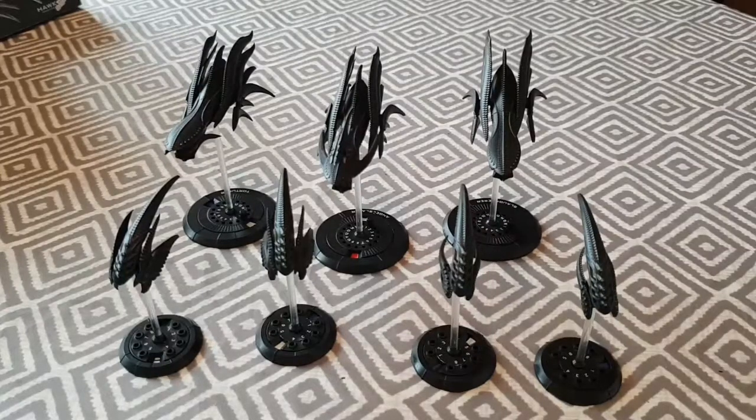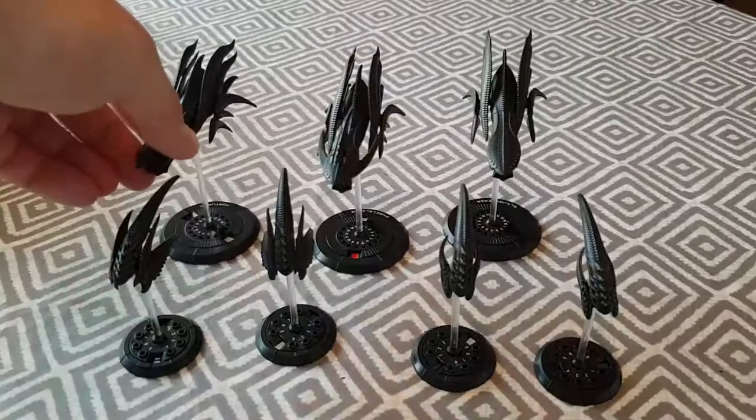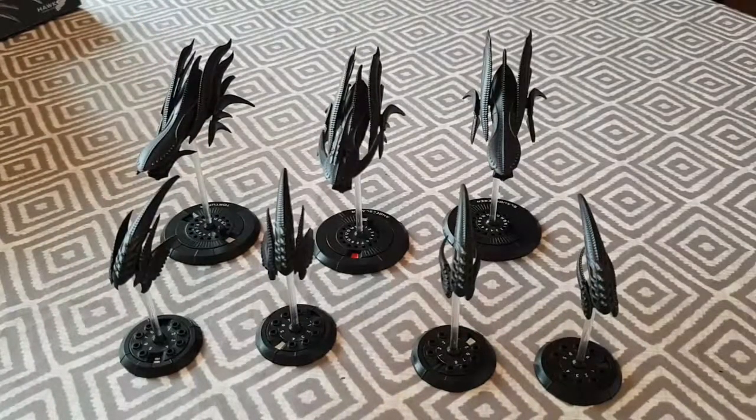The next one is the Ifrit. I'm a big fan of the Ifrit — it's not my favourite, the Wyverns are my favourite of the starter ones, but we'll get to why. So this is a medium ship: scan of six, signature of eight, thrust of ten, hull of ten, four plus armour, six on point defence. It has Oculus Beams, Furnace Cannons, and a Plasma Storm which again is the same as the Shenlong.